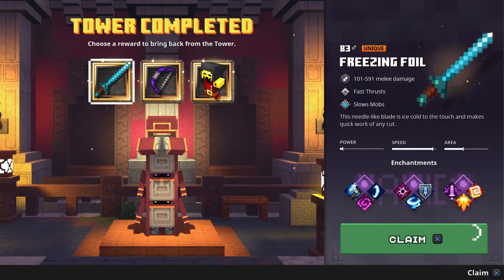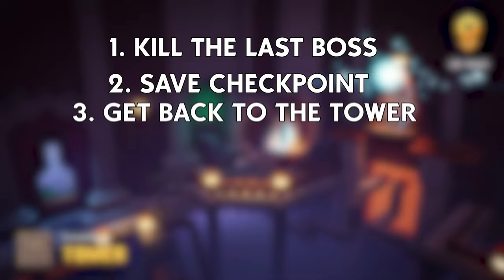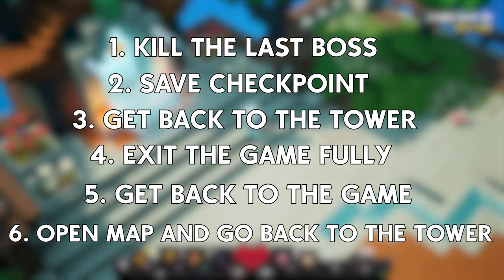As you can see it refreshes with a higher power level, so just keep on doing the same thing: kill the last boss, save checkpoint, get back to the tower again, exit the game, get back in and open the map and go to the tower again.